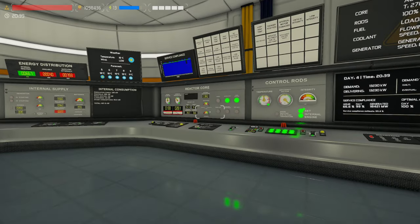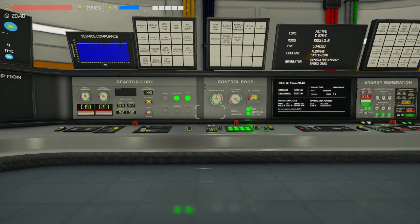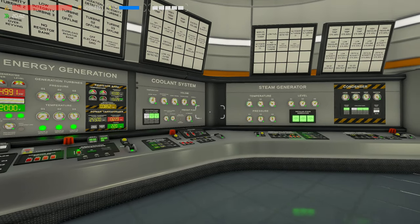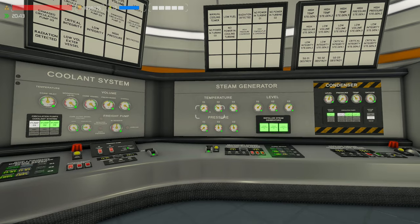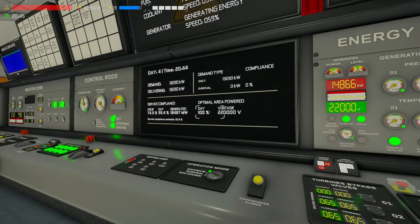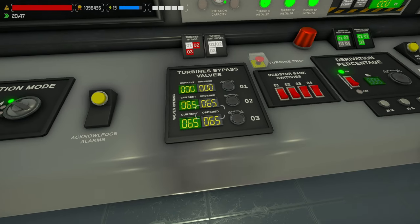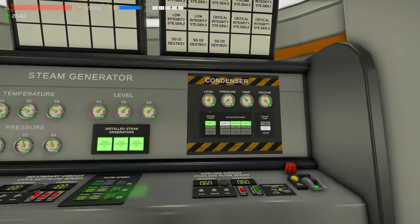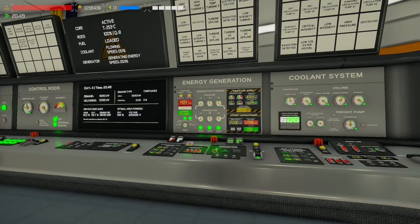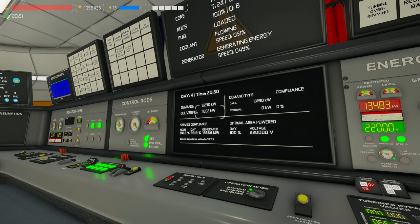So currently we're dropping down the temperature and the pressure a little bit, but that's fine. The best suggestion I could give is to produce as much power as you possibly can, and control your output to the grid using these turbine bypass valves. That's going to bypass the steam around the turbine to go straight to the condenser instead of being turned into more power.